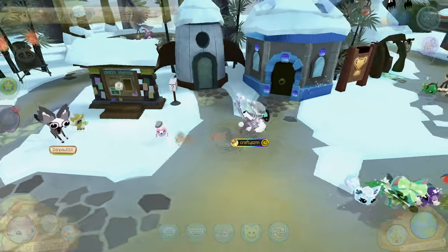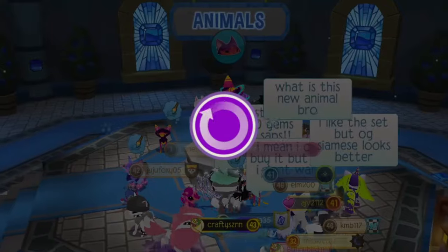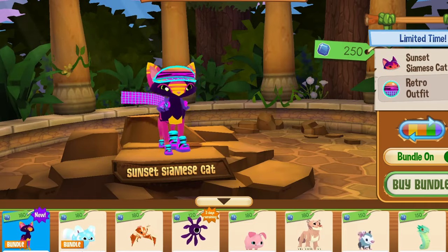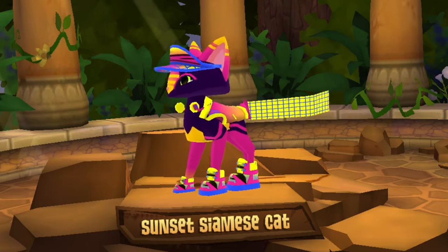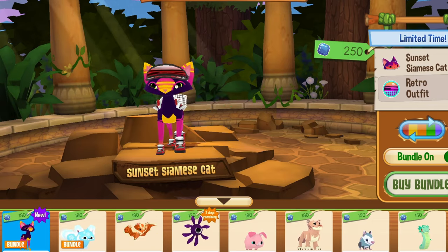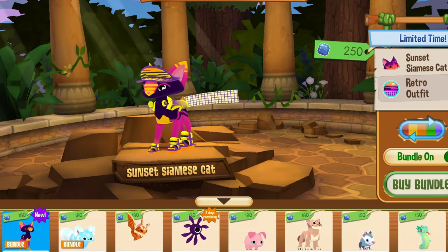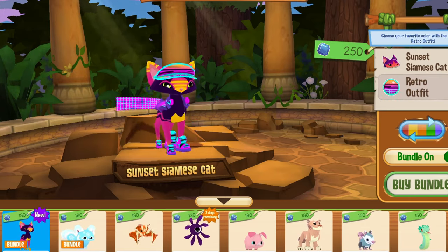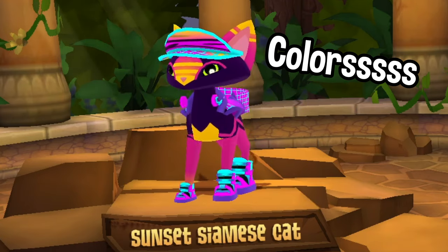Even though it's a reskin I can't complain. This is the sunset Siamese cat and the outfit looks pretty sick — it has a nice neon vibe to it. There are some nice colors here: I like this teal, it looks pretty cool. There is a black, red and white that kind of looks tiger colored, and then this is the default. I'm going to buy the bundle with the default colors because look how neon and bright it is.